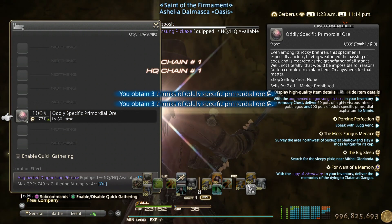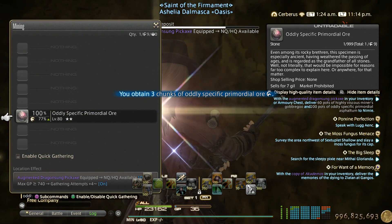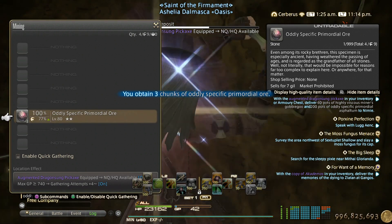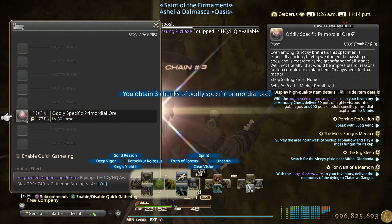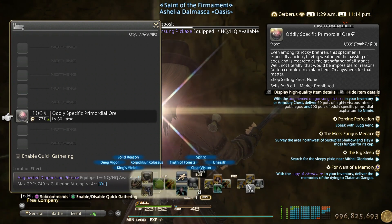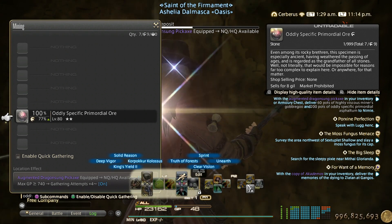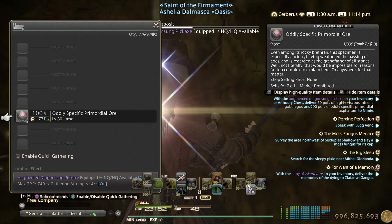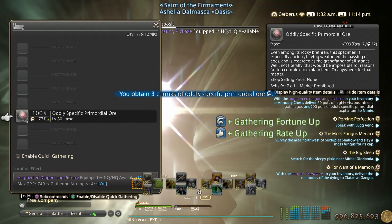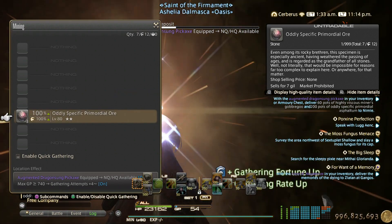We need 600 HQ of these for the second step. Only use your GP on gathering attempts plus four or gathering fortune plus 40% — that's the best use of your GP. And when Deep Vigor pops up, pop it so you get a 100% HQ rate.